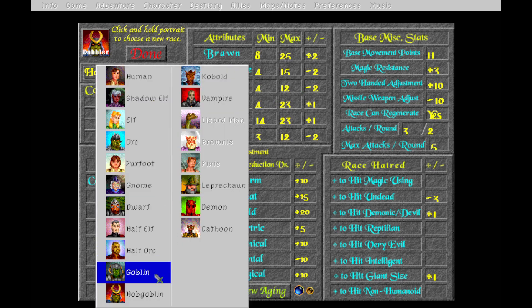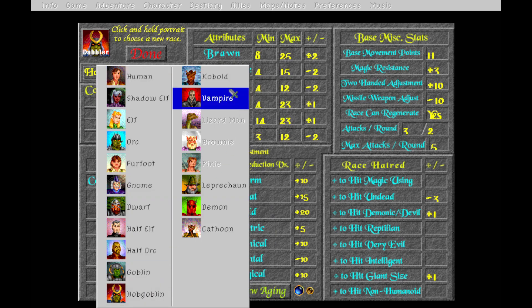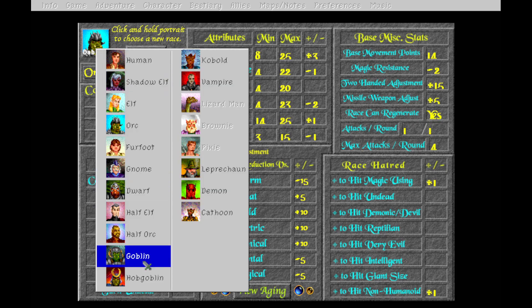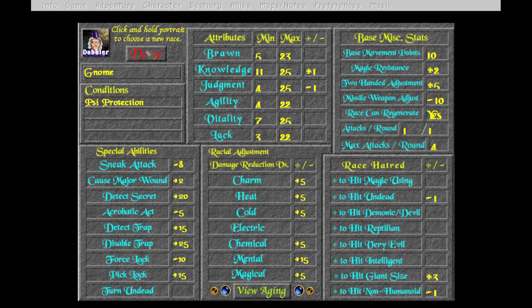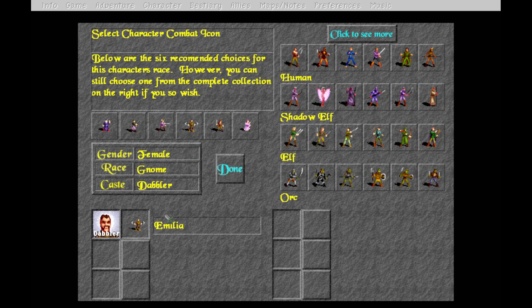As you can see, depending on where you click the list will shift because it's entirely based on where you click - it's a very interesting quirk of this game. I'm going to go with my first instinct and do gnome. He's a dabbler - I feel like he's this kind of dabbler. Debonair dabbler. Oh wait, it's a woman - oops.